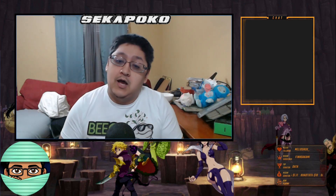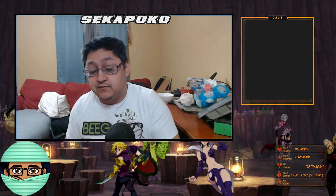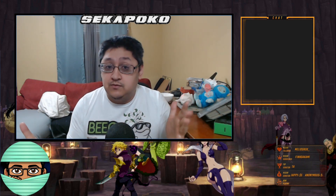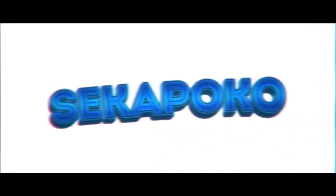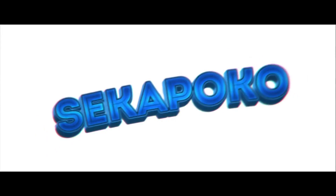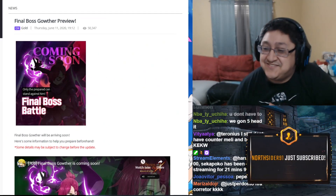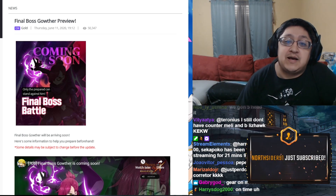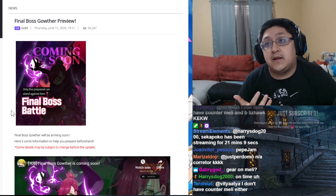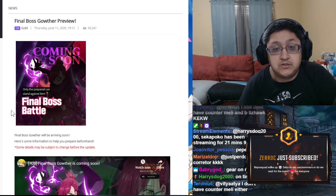So what teams should I use? I'll be going over the details for my Marvel that they gave us as well as the details I have originally from the Japanese version and some of the details for characters that you could potentially use in the fight. Without further ado, let's go ahead and jump right into it. We're going to be going over the final boss Gother preview, talking about it a little bit, and I'll be going over my original guide for Final Boss Gother and giving you guys some ideas of what to expect.